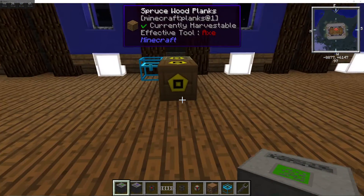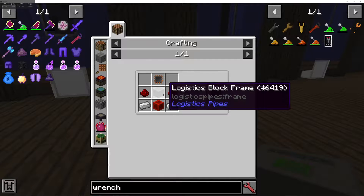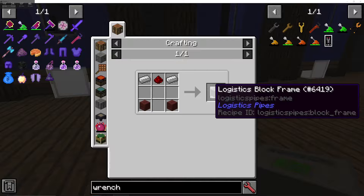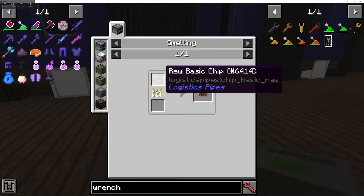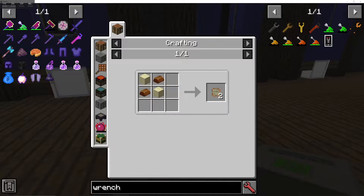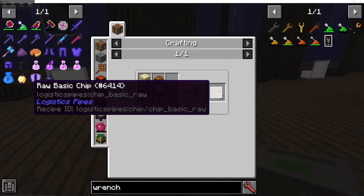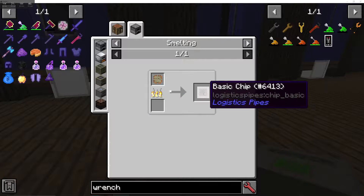To start off, you're going to need a Logistics Power Junction. To craft one, you need a Logistics Block Frame with some iron, redstone, and any wooden plank. You're also going to need a basic chip. You'll need a good couple of these — crafted with any sand and copper into basic raw chips, then smelted to get the basic chips.